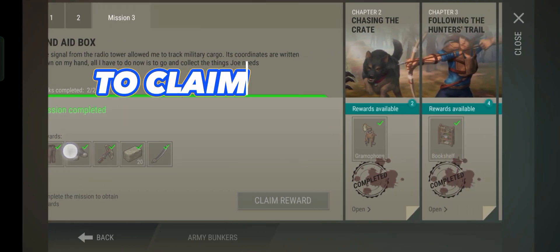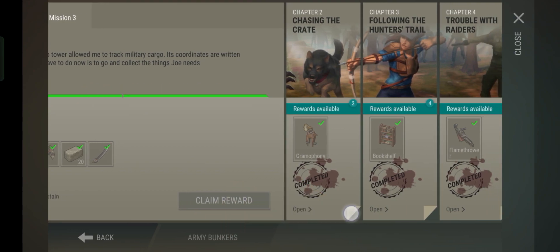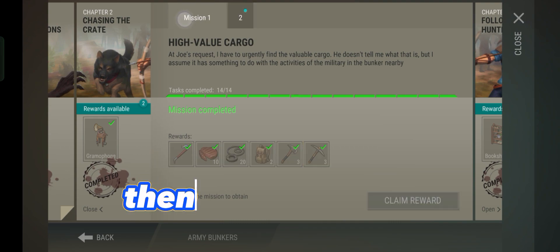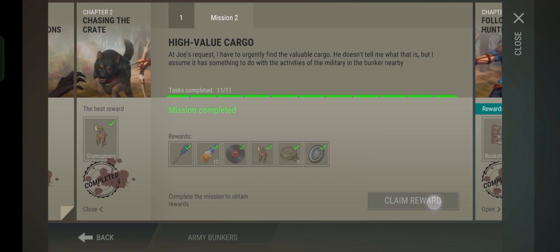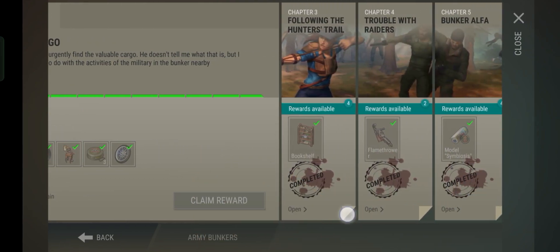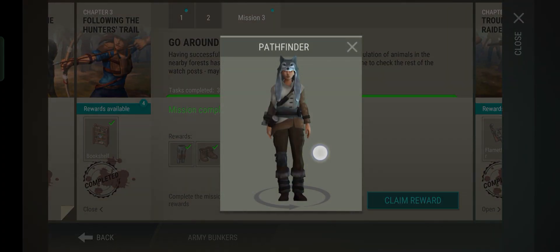To claim the other rewards, click the folded page below to open it, and there you go — just claim the rewards. Continue with the rest of the pages the same way: click the folded thing and open the next story.